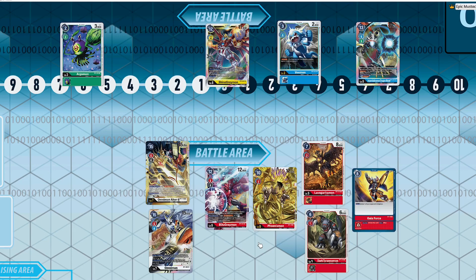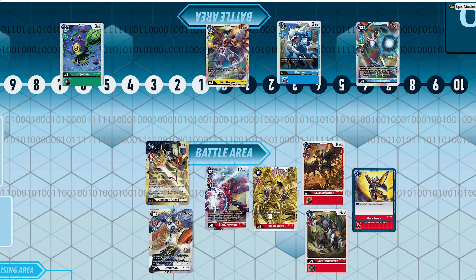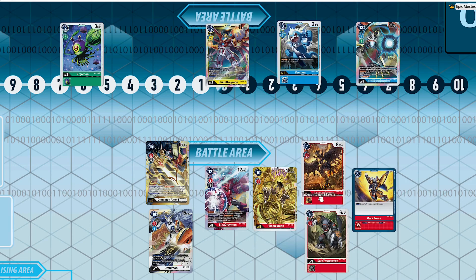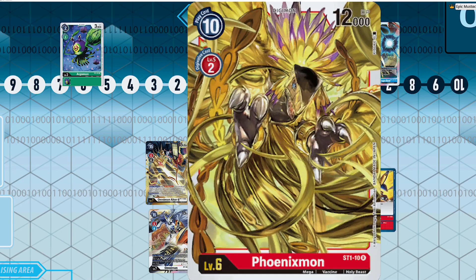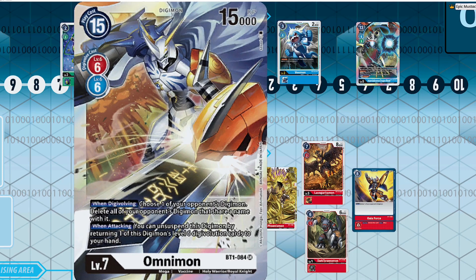For the number two spot I have Omnimon Red. This is an updated version of how people were running Omnimon Red in the 1.0 format — essentially running a vanilla deck with things like Dark Tyrannomon. We now have access to Lava Geridamon, another two-cost evolution ultimate, so you can play straight vanillas as well as Phoenixmon, basically building up to your very powerful level sevens.